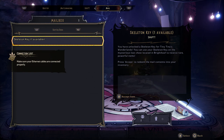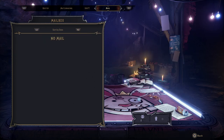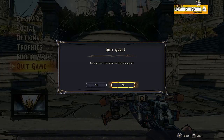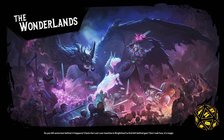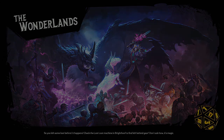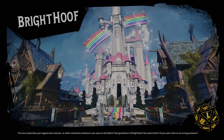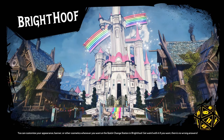You want to go into the game beforehand before you do this. So once it's disabled, now you want to go back to your menu and just go to play again, continue. Once it loads into Bright Hoof, you're going to be able to start the duplication process.